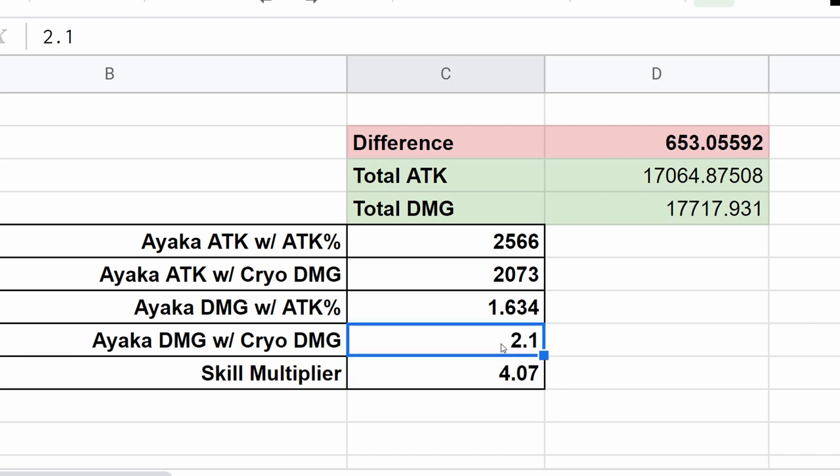The more my damage bonus goes up, the lower the difference becomes. The higher it goes, the closer it gets — up to a point where attack percentage is actually going to overtake cryo damage bonus. That's a clear example of how the law of diminishing returns works and how it affects your character's damage.